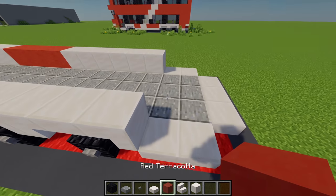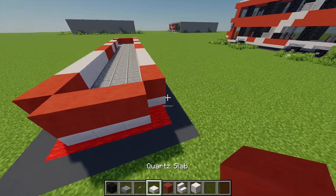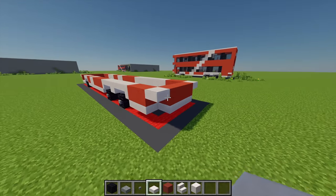You should end up with something that looks like this. Moving back to the red terracotta, another 2 on each side, then 3 at the back and then 2 slabs to finish off.